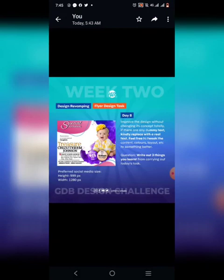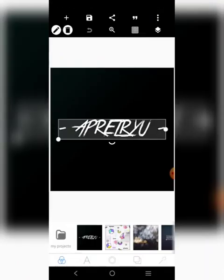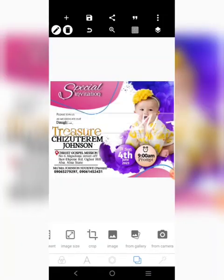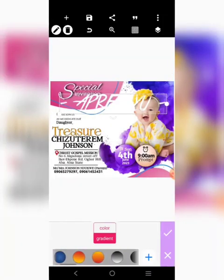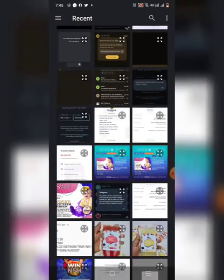Let's go. Let me get the exact size I will be using. Click on gallery, go to this one — that's the size. Alright, let's make it white now. Alright, cool. So we don't want to make the design exactly the way it is — we want to make it better.